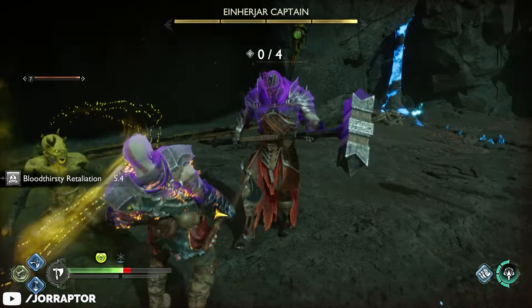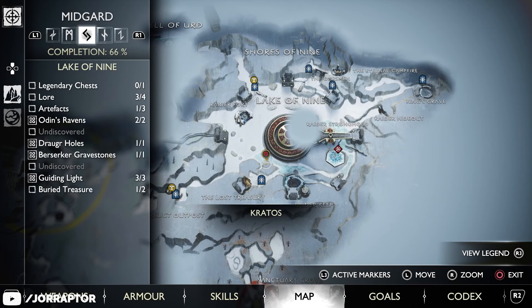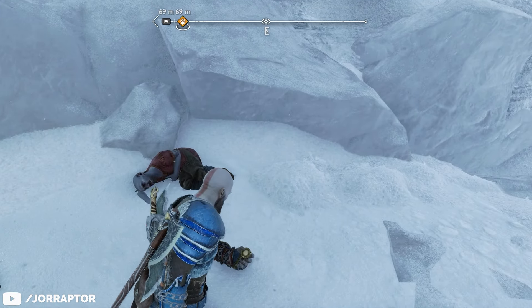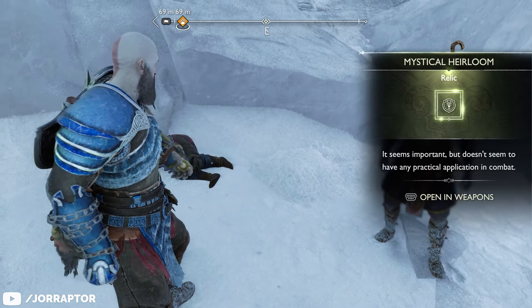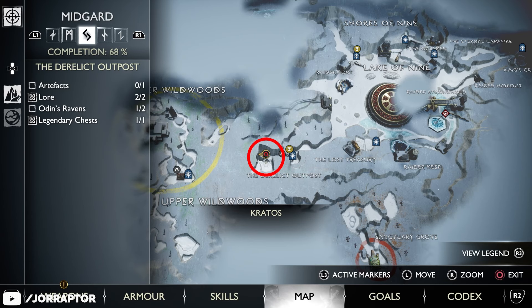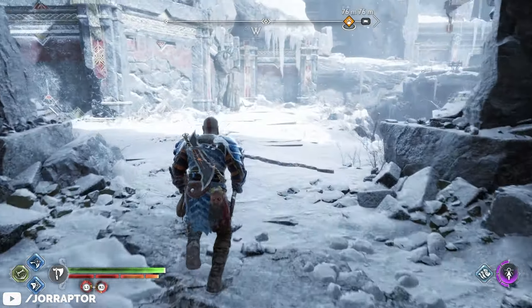You get this in Midgard, but not the first time you go there. At one point in the game you learn how to destroy certain obstacles you've likely already seen. When you return to this point on the map in Midgard to break it, you'll find an heirloom relic. You may have already noticed some scary-looking troll statues in some of the realms — one is actually close by in Midgard. Go to that location on the map, use the chains to get higher up, and eventually you'll come across a blacksmith.